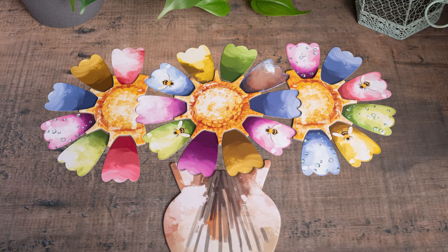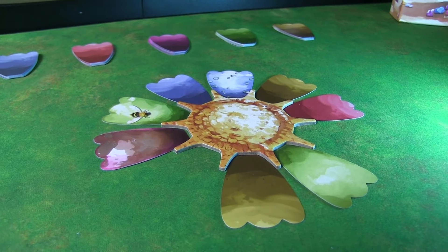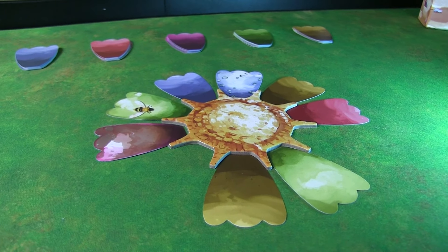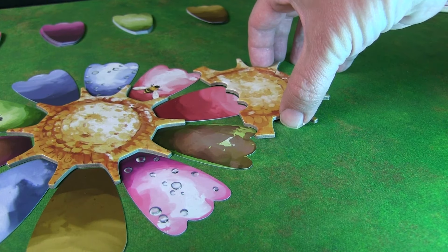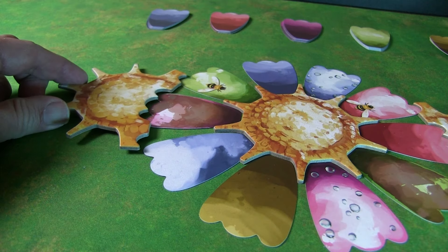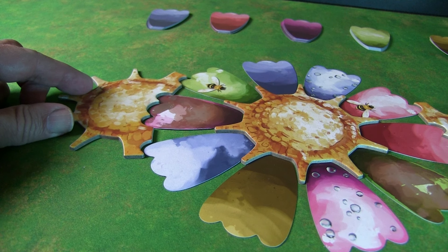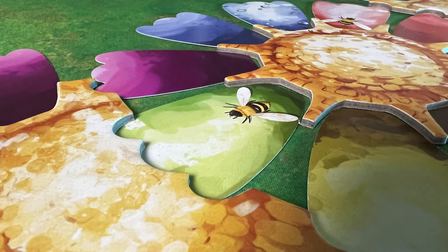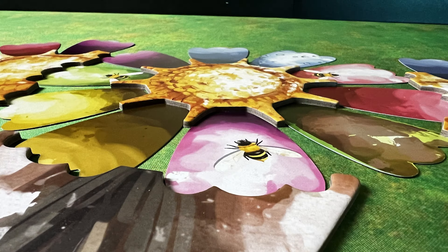To start the game, you put the main bud in the middle of the table. Players add different petals to that, and once you have five consecutive petals, you'll add another half bud, and eventually another half bud as you put more petals out. The vase comes into play at the end of the game. The side buds lock those petals in place, and you'll get extra points for having your petals connected, as well as a multiplier for the points of the different petals near the vase.